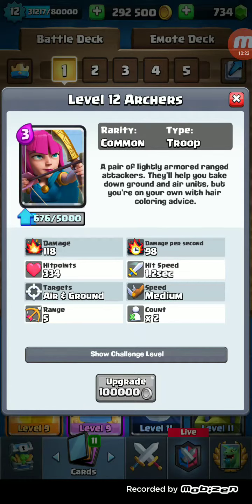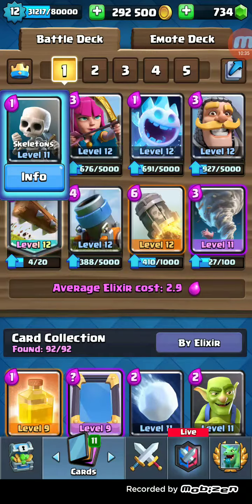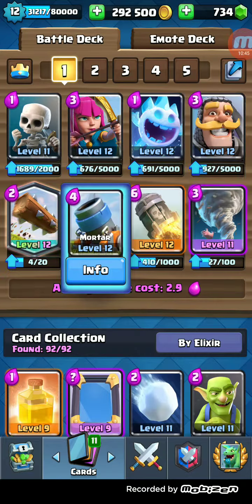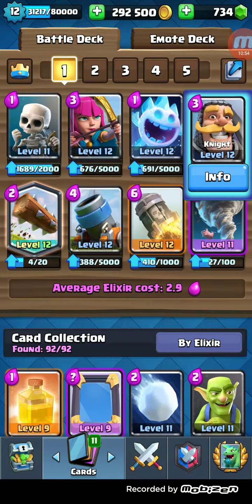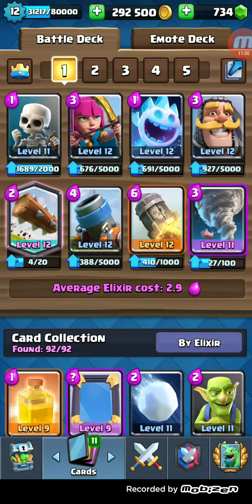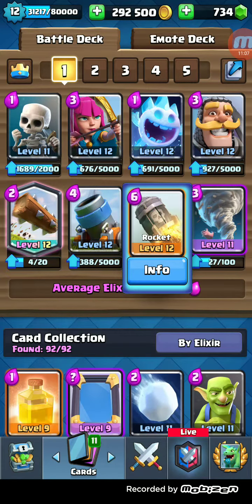With Archers, leveling up gives more health and stats but it's not as dramatic as Knight. Get all your commons to 11 — Skeletons don't matter as much, you can get them to 11 if you want. Once all your rares and commons are at 11, go Mortar to 12 first, Rocket to 12 second, Ice Spirit to 12 third, Knight to 12 fourth, Archers to 12 fifth. Work on Log and Tornado on the side with trade tokens and every Epic Sunday.